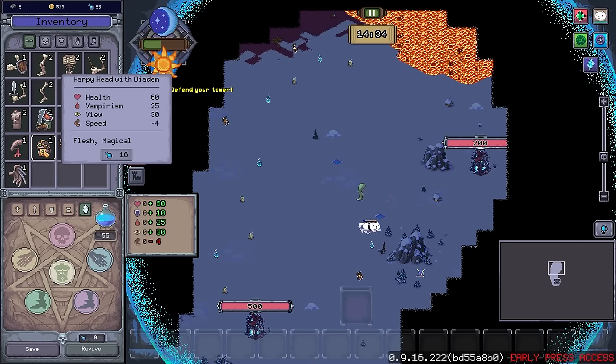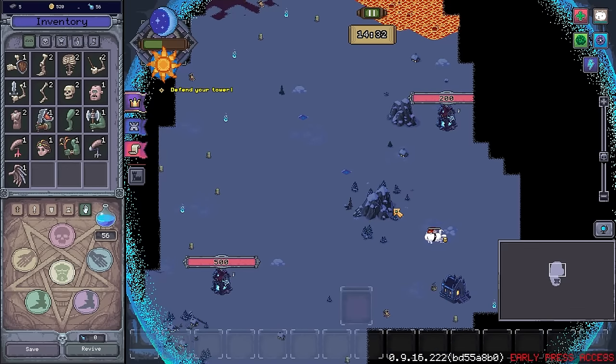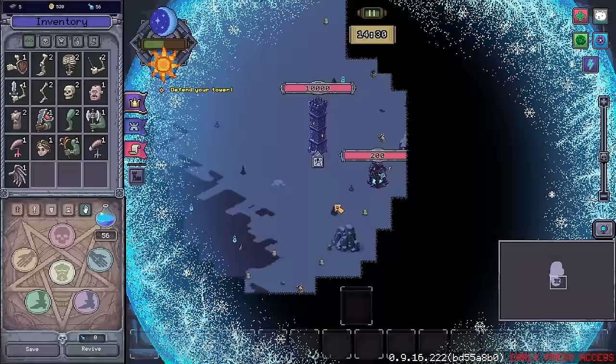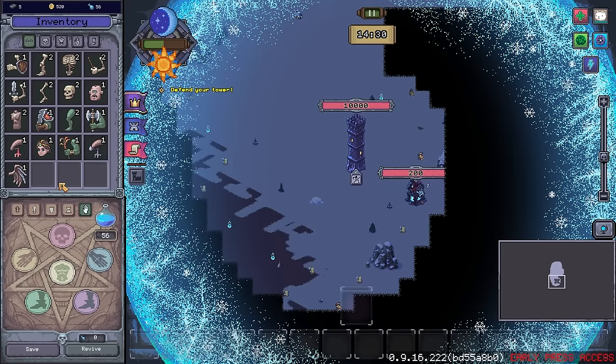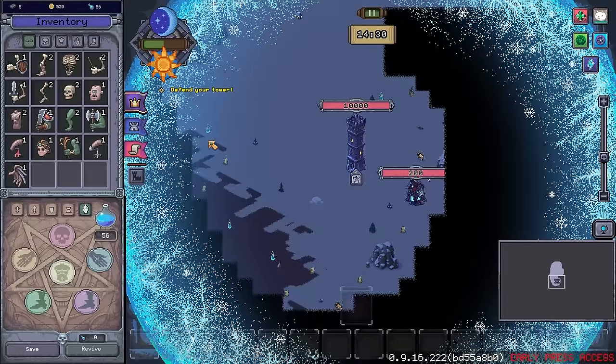We've got a harpy head with a diadem. We found the master's hat — 35% chance to skip cooldown after using a spell. That one actually isn't too bad. Well done cat. I was so focused on the cat's journey there, I didn't do anything else over here. Right — first and foremost, can I... Oh no, not tower add-ons. We want to see if I can make anything — we can.